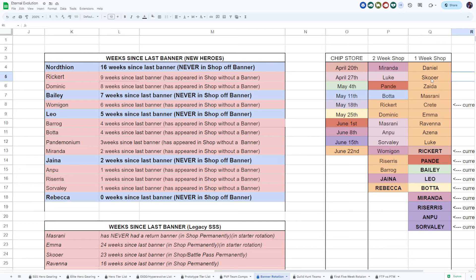Daniel still has a place on a team, Score is great for guild hunts, Zeta has a team slot, Masrani is excellent, Crete has a place, Emma is used in caves and endless battle, Ravenna has kind of edged out Azina, and Luke is still viable. There are a lot of heroes here that maybe people want but don't want to spend 120 chips on. Let's dial that cost back.